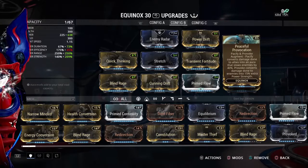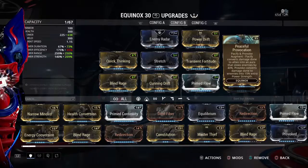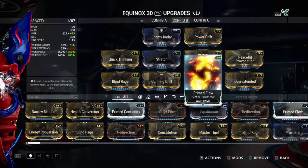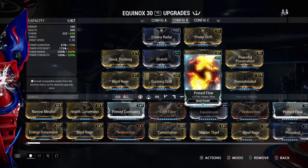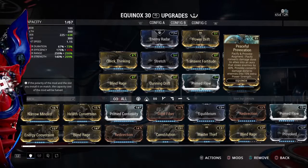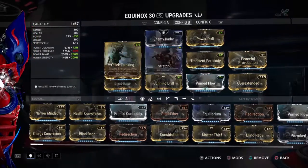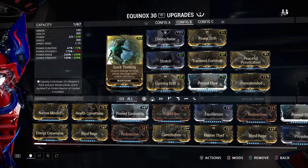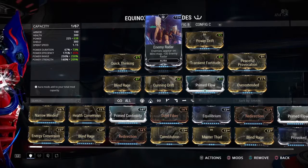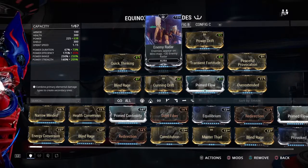I go with max range so I cover a good portion of the map — no matter where allies run off to, they're still getting that bonus. Throw on Prime Flow so if the Rest ability is being used, I can keep them supplied without it turning off. With Peaceful Provocation you've got to kill some enemies to get that boost built up, but it works very well. Since you've got no Aura Polarity, throw on Quick Thinking for survivability, and Enemy Radar is nice too — see where enemies are and point your allies in the right direction.